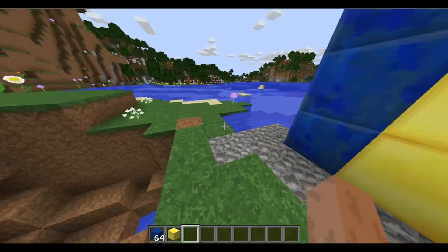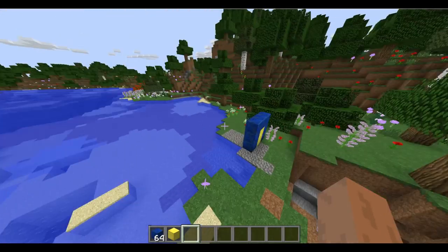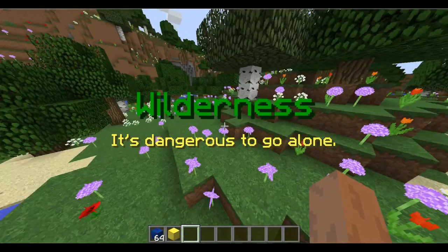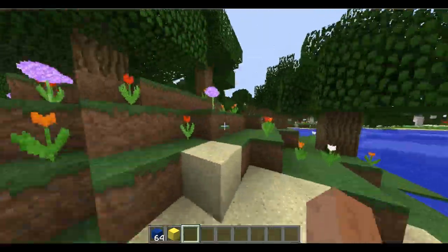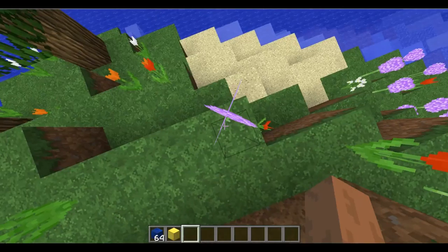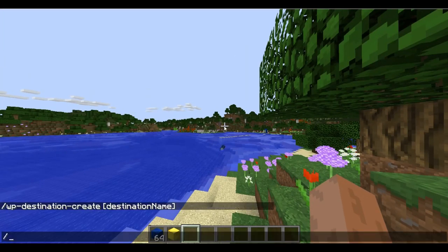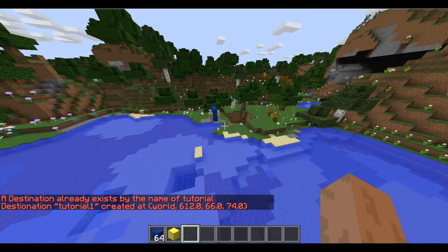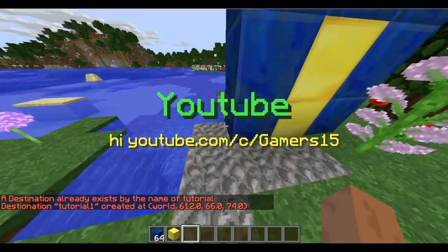Now we've got a portal right here. You need to make sure you placed the gold block because you really need the gold block for it. Let's make our destination over here. So 'wpdc' means warp portal destination — that's where you're going to go. And 'wmp' is warp portal. The destination is where you are at.